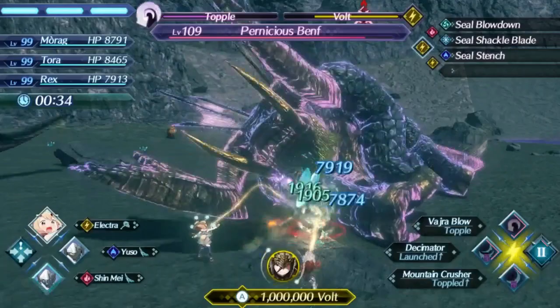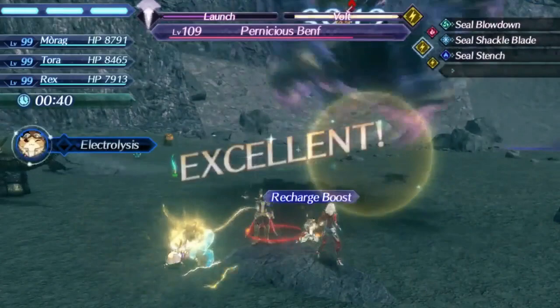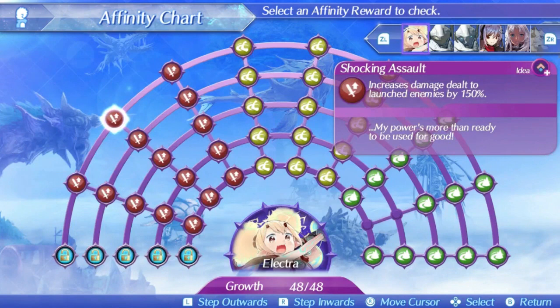Electra's level 2 is Shocking Assault. This is a single hit ether-based special. The good news is that it manages to hit 609 at level 5 at max affinity, which is closer to the average. Bad news is that this special is still slow compared to most specials in the game. The bonus effect increases damage to launched enemies, which can be difficult to take advantage of because of the speed. The single hit makes it awful for chain attacks and overdrive among other things.